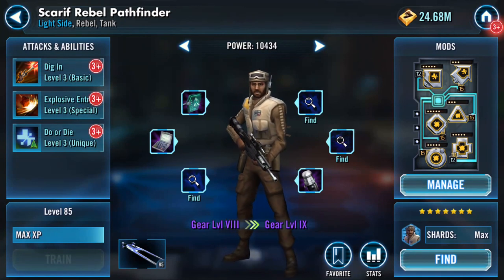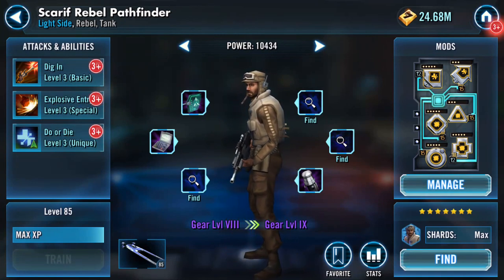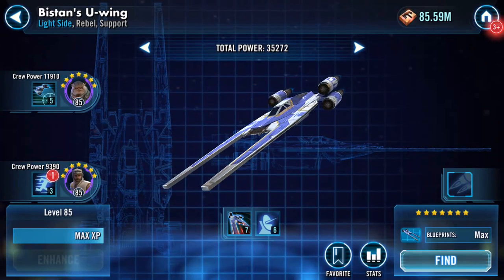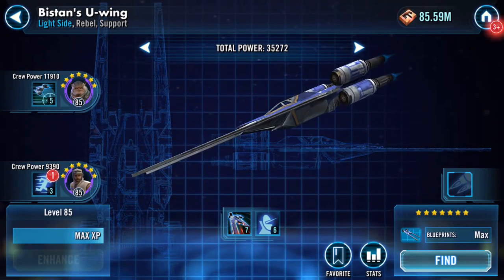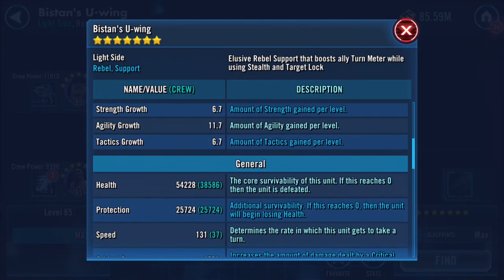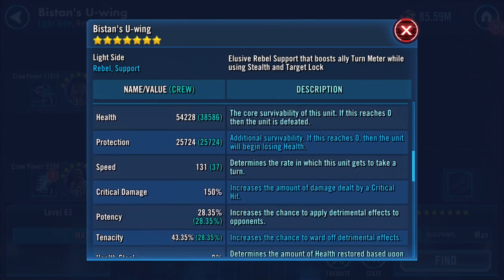We can get him up to gear level eight, and that's where the gaps then appear. That's as far as I can get. The total power was 32,000 exactly - now it's increased: 54,000 health, 25,000 protection, 131 on the speed.